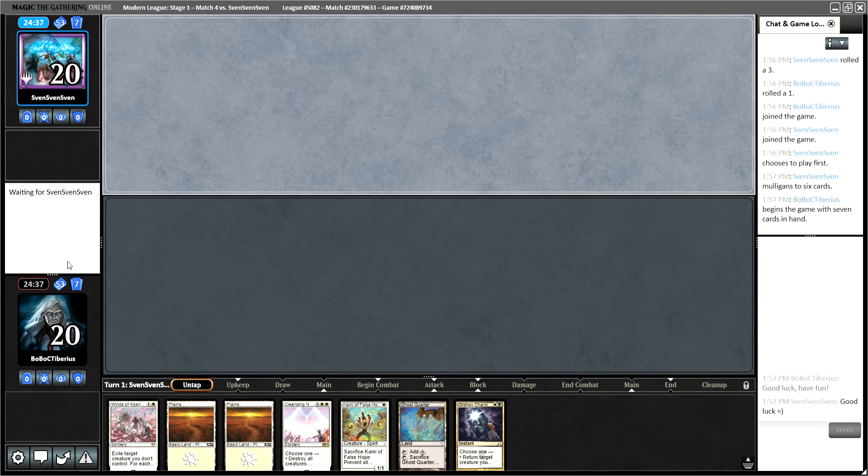I think this hand is just flat out better than going down to six. Our opponent did mull to six, so got that going for us. Our opponent mulls down to five, so very good for us so far.